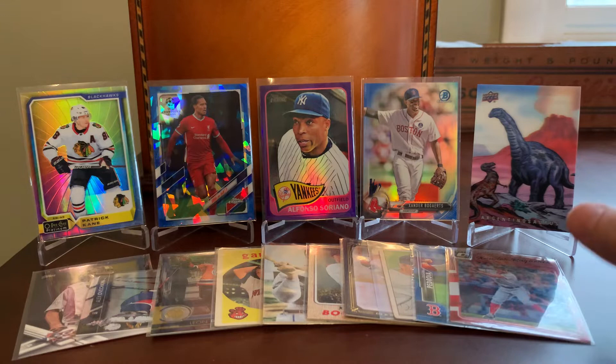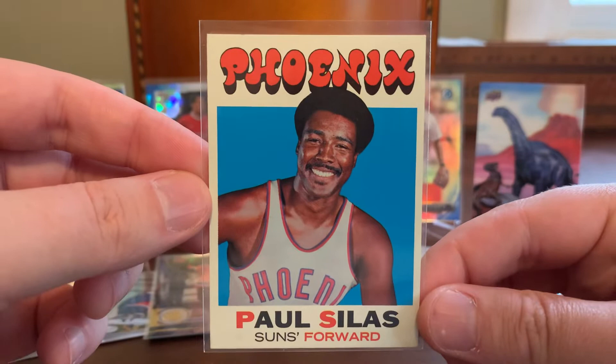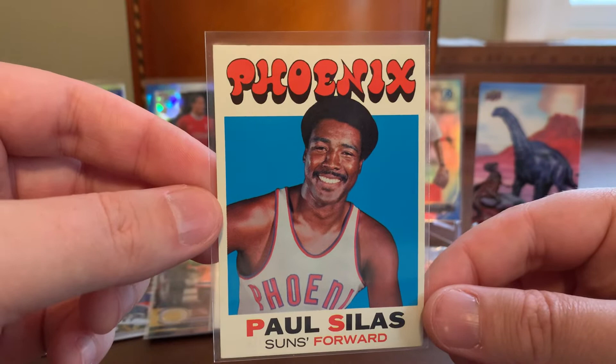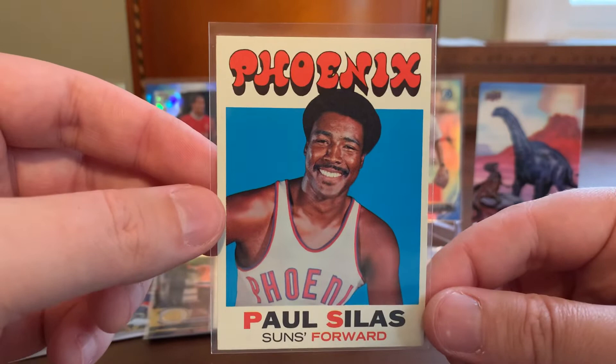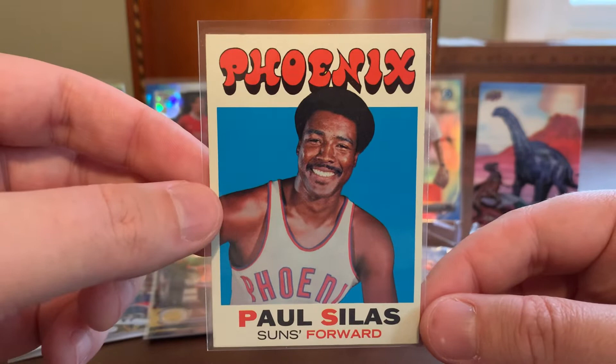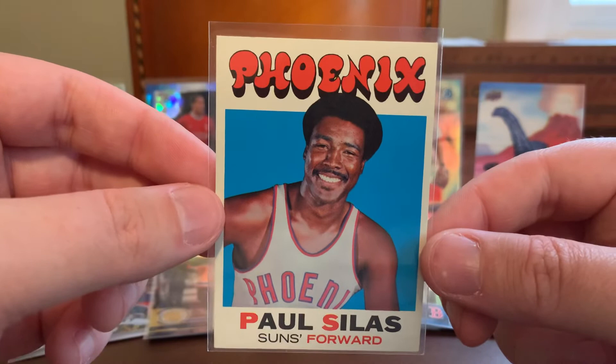Here's a nice basketball card. I've been grabbing these 1971 Topps Basketball cards because at one point before the pandemic I was deluding myself into thinking I'd complete this set someday. Not sure that's a distinct possibility any longer, but I did grab a bunch of these. I believe Paul Silas might be in the Hall of Fame — somebody can correct me in the comments. I am not a basketball fan at all; my basketball knowledge is very weak. But still, a nice card for the Suns and one towards a set accumulation.